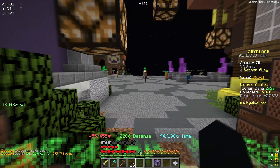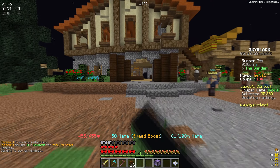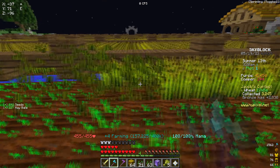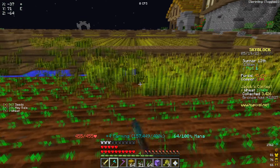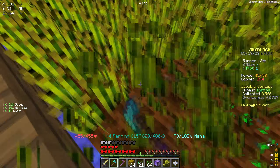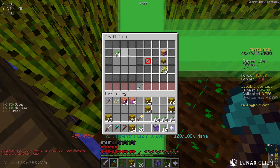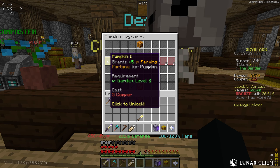I got another plot because I'm looking to get a bunch of farms at once so we could possibly make an unlimited farm, which would give us more money and more crops to level up our garden. I then saw another Jacob event — this time for wheat — and decided to try it because I felt we had the best chance at getting a bronze medal. As you can see, we got very close to bronze; we just needed to farm a little bit more.